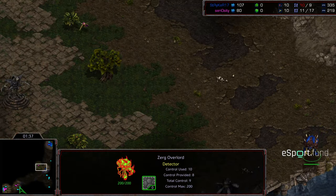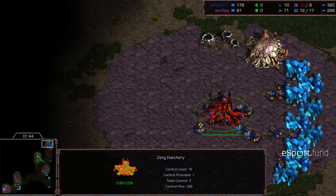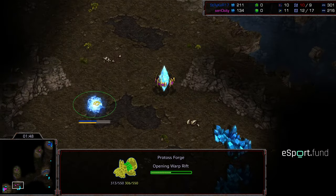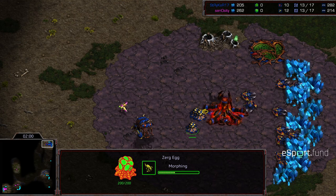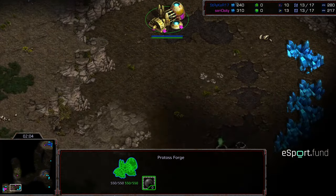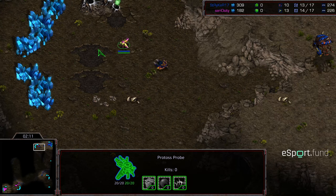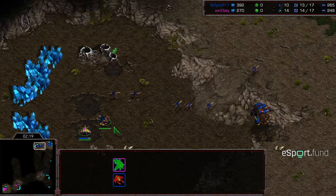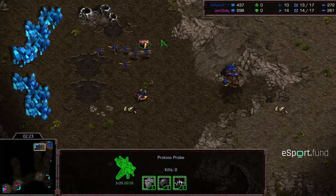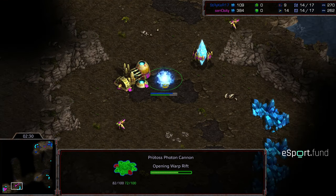That probe crossing the overlord field might reveal location. A second probe is moving out to get scouting information. A forge is warping in on the front. Six zerglings are being produced initially, which should force two cannons from Seriosity. He is pulling a probe down to build those initial two cannons, and he also has a probe in position to disrupt that natural expansion. Not sure how long that's going to last — first cannon is being produced, but he's holding back on the second.